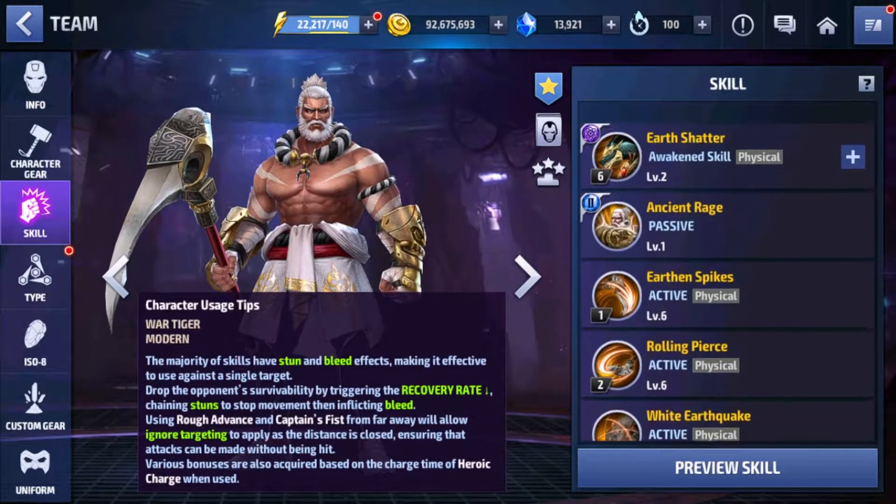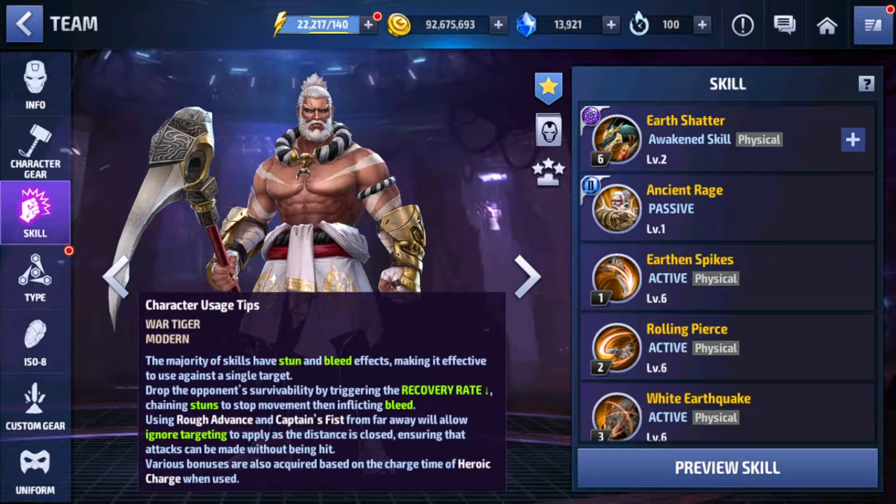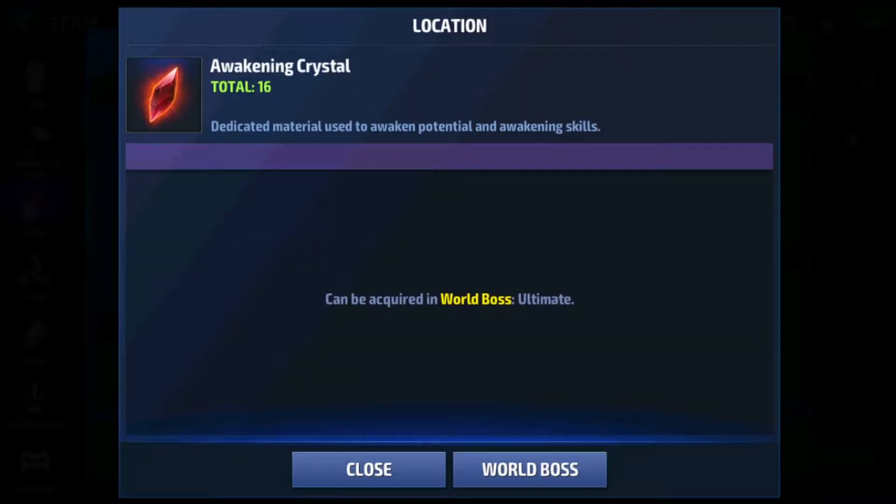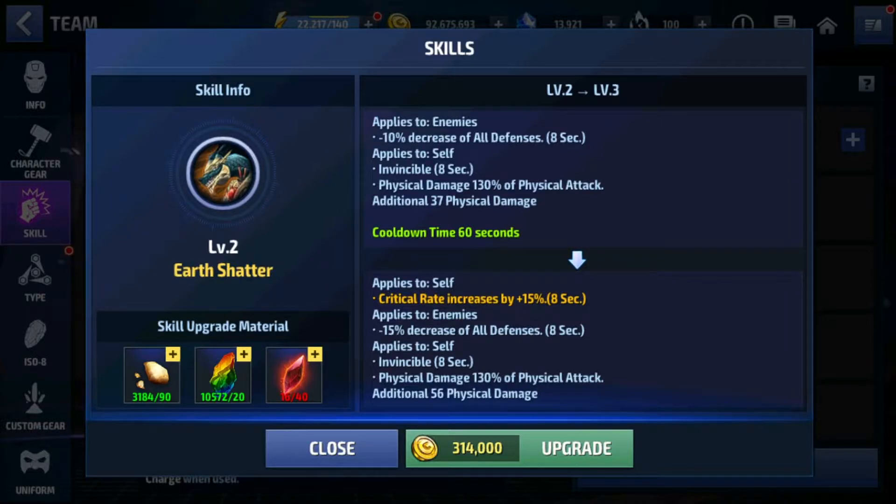The sixth awakened skill — you get it when you bring your character all the way to level 70 and then awaken the potential with items like the antimatter known stone. CCF is also there, and I think when the update goes live that's when we can get a look at that. At level two we get invincibility for 8 seconds, and at level three you get a crit rate increase for 15 seconds. You get the awakened crystal from the world boss ultimate and it drops randomly, just like CCF and other tier 3 materials.